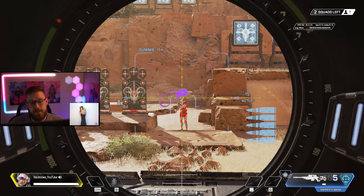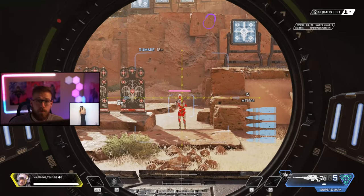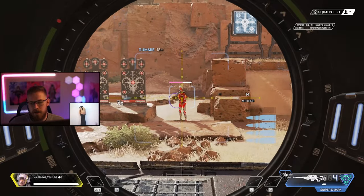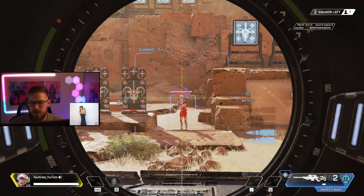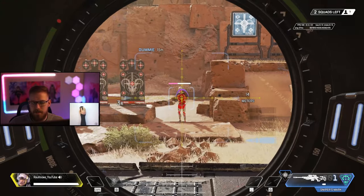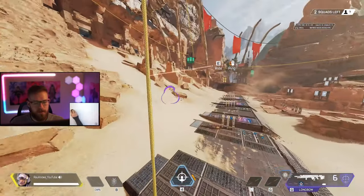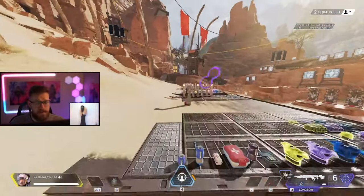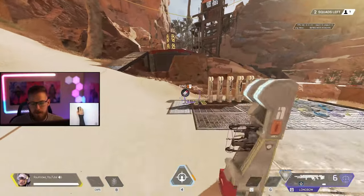Pro tip one for the ultimate: if your passive reveals an enemy has a white shield — meaning only 150 total health and shield — you don't need to risk a headshot. Simply tap them twice to the body for 150 damage. For any armor above white, always go for the headshot first since it's easiest to land on a still target, then follow with a body shot, which kills up to blue shield. Shield and helmet combinations can change these calculations, but it's good to keep in mind.